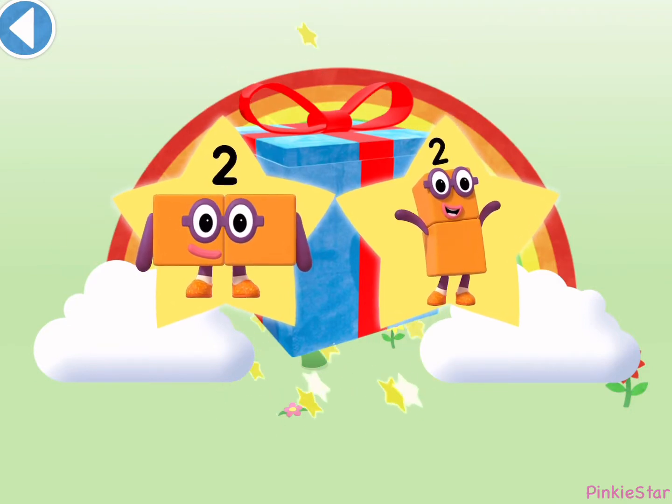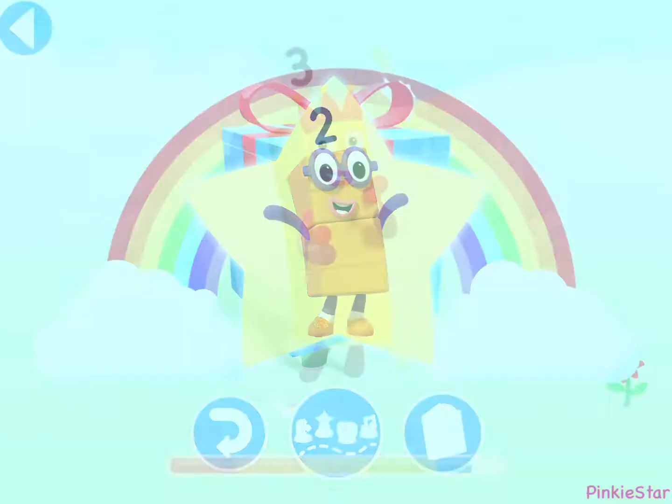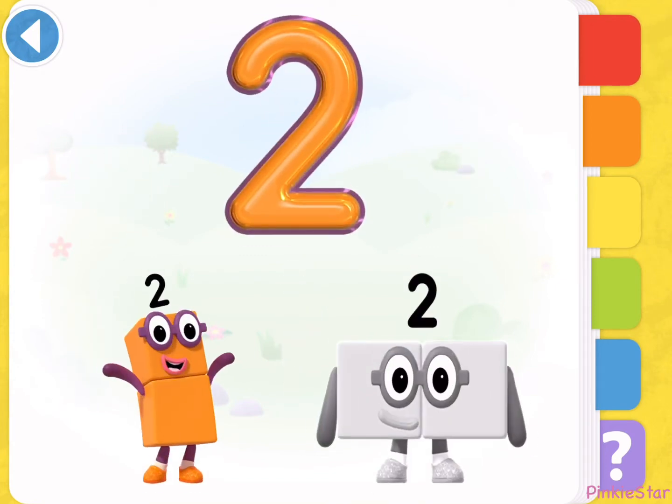You've unlocked a sticker. Spot on. Play again to unlock another sticker. Your very own Number Block sticker book. This is Number Block Two. I am two. How do you do?